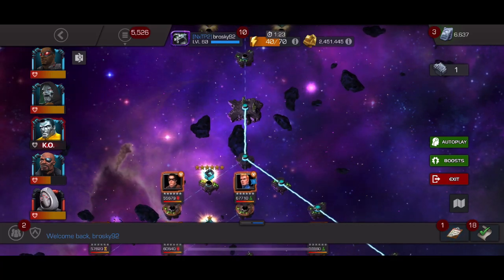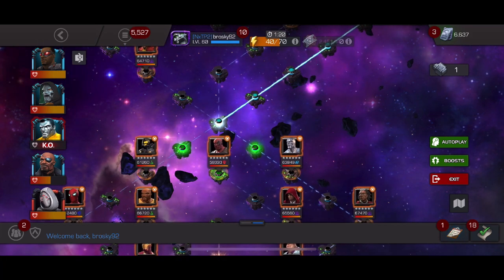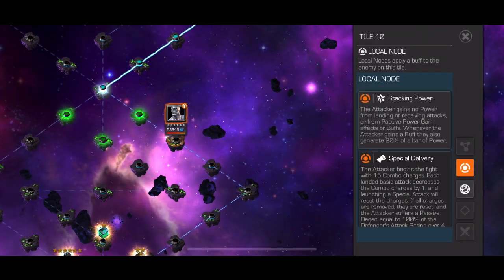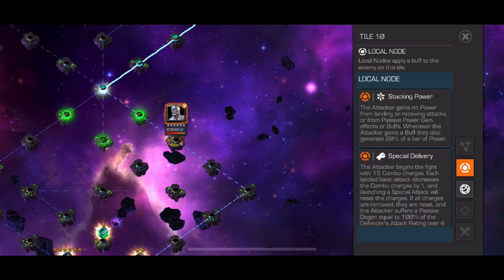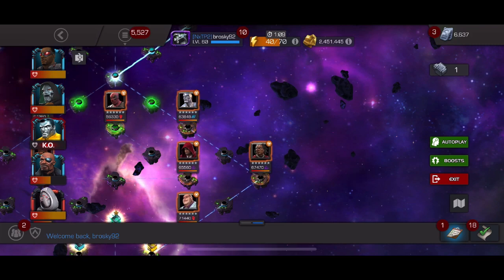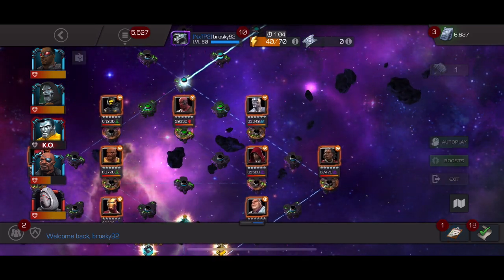Welcome back for another Act 7.2 completion guide. This is quest number three and the path we are taking has Special Delivery, stacking power, and an alternating unstoppable buff — if you're close to the opponent they get the buff, and if you are far away from the opponent you get the unstoppable buff.